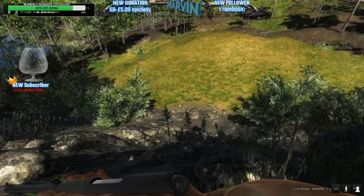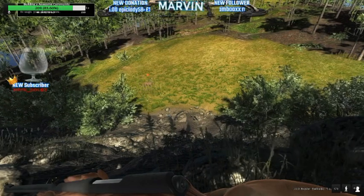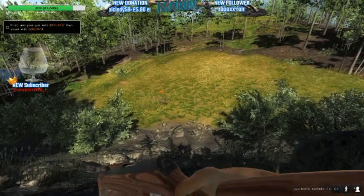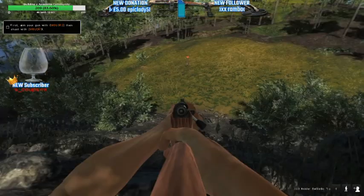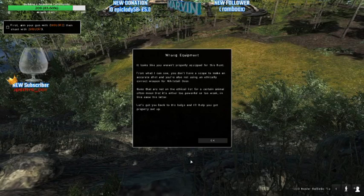I'm going to push the OK button, so it's loaded my weapon and here comes the animal now. As I say, this is the 223 and this is not ethical. What we're going to do is shoot it like the tutorial tells us to, and there you go. There will be a thing coming up on the screen that I've used the wrong weapon.